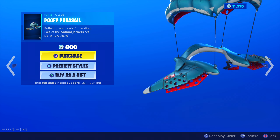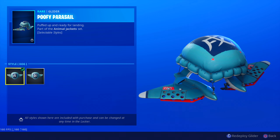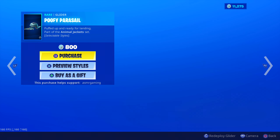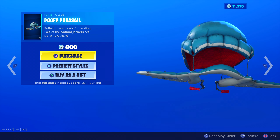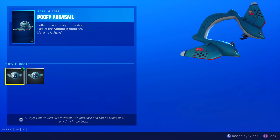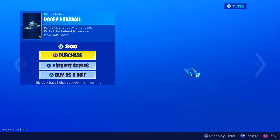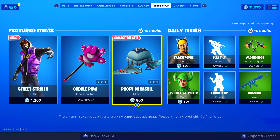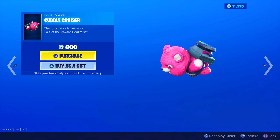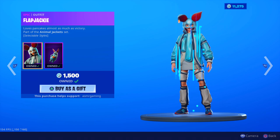Poofy Parasail has returned. This has two different styles - Rabbit and Dog. Puffed up and ready for landing. Good glider. Looks interesting depending on which style you select. The top of the glider has a different character on it, and there's different text writing if you can see. I can't really choose between this one and the Cuddle Cruiser glider - they're both really awesome on the item shop today. 800 V-Bucks, rare glider is back.